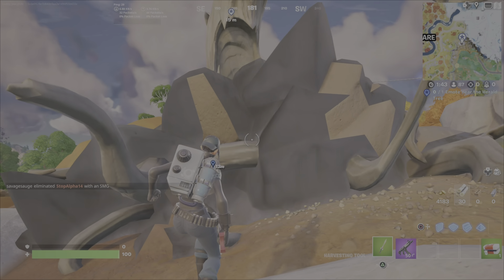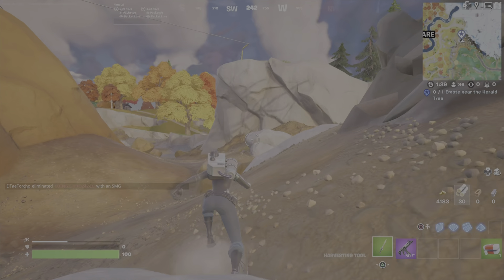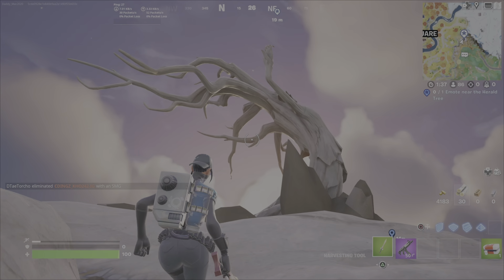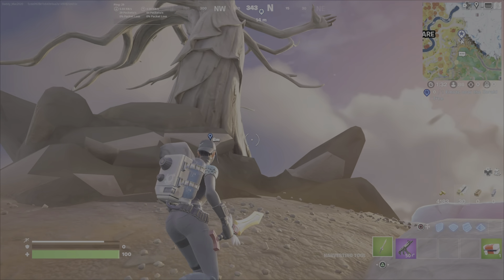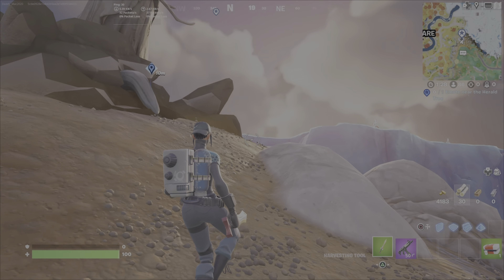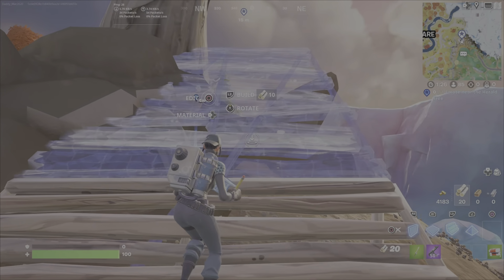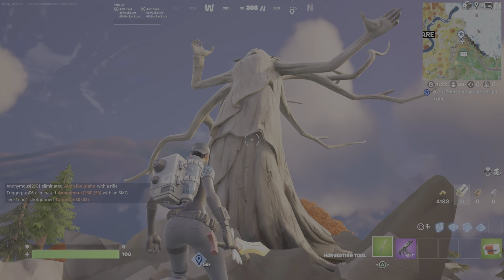So for the last part of the challenge, I was getting a little bit bored, so I was trying to figure out a cool way to do this emote. I thought I was going to build up a nice little staircase and try to emote right in front of the face of the herald tree. And just when I thought it was all cool doing this, I ended up running out of materials quite quickly — so, the heck with it.